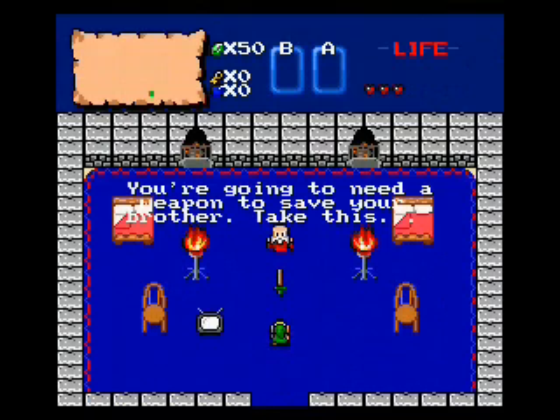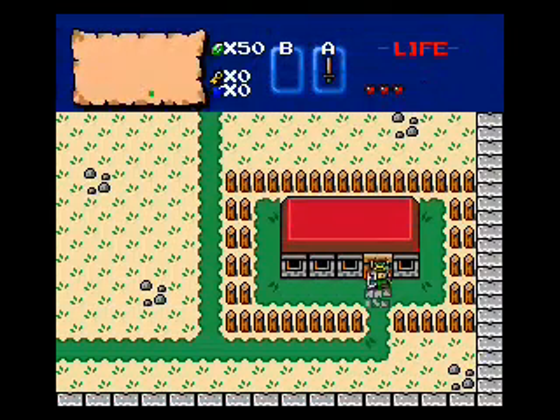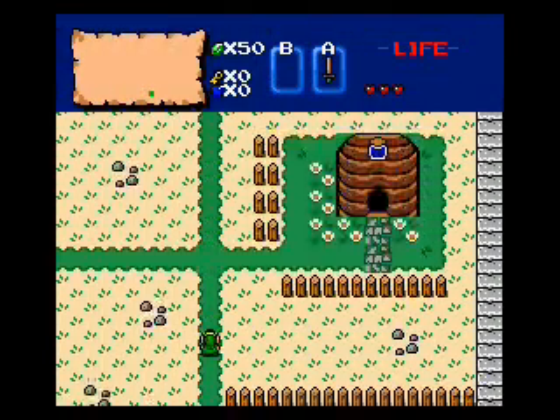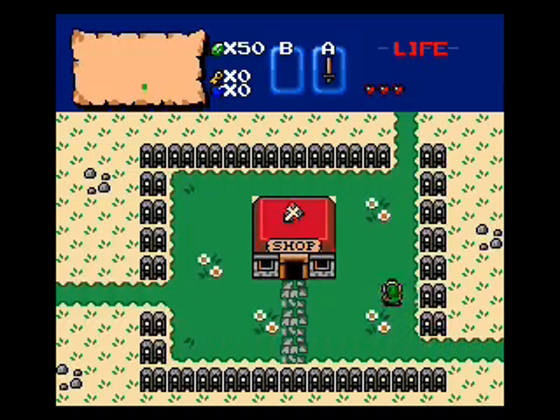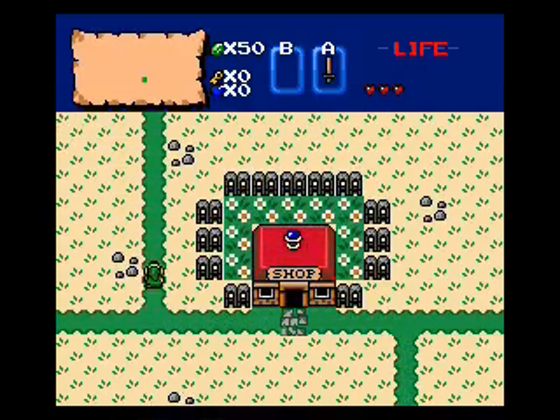You're gonna need a weapon to save your brother — take this. So on those four screens, pretty much the entire story has been established. You're Link, and you're supposed to save your brother Mitch from Ganon. I guess it's sort of implied that Ganon was trying to kidnap Link and then kidnapped Mitch by mistake, but it's never actually stated.